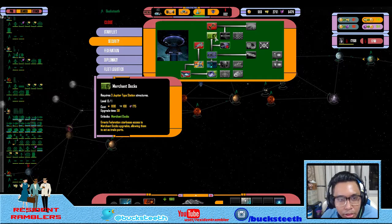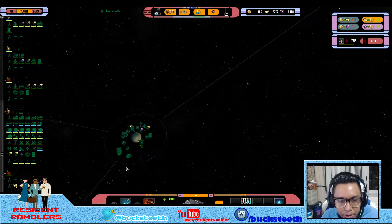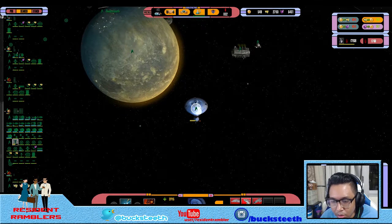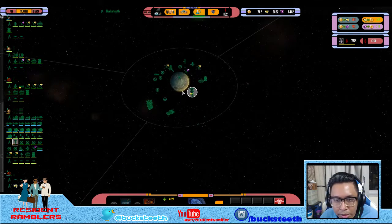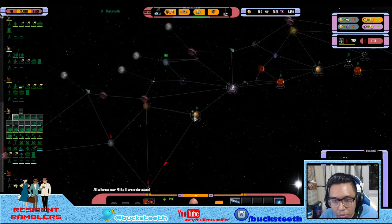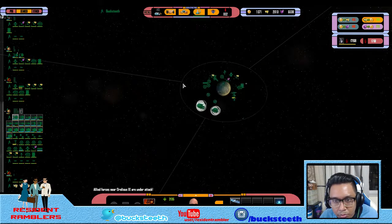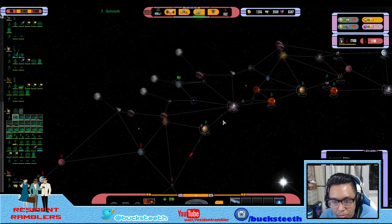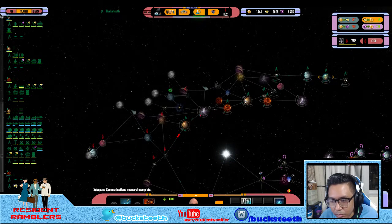We are looking at merchant docks — that would be great. I guess I have built another station here? Yeah, Deep Space 7. Nice, that's good. Can't upgrade any starbase yet because we don't have money. But you know what? We're going to launch a strike force into Hanoran 2. Research complete.